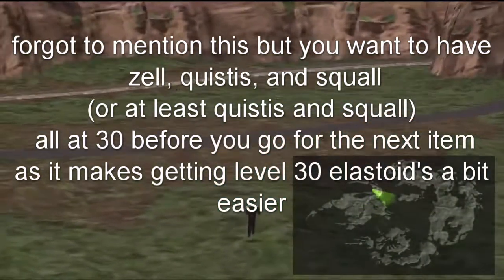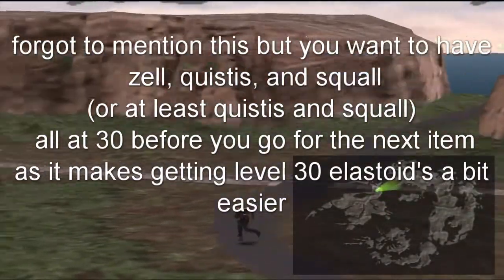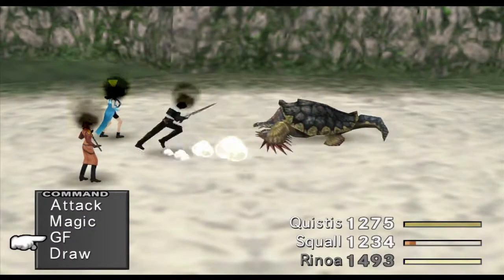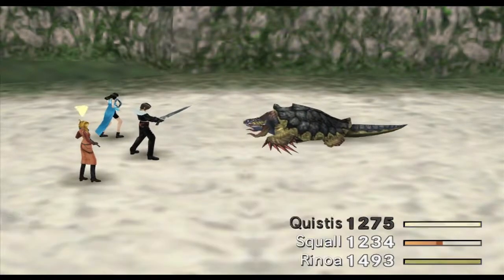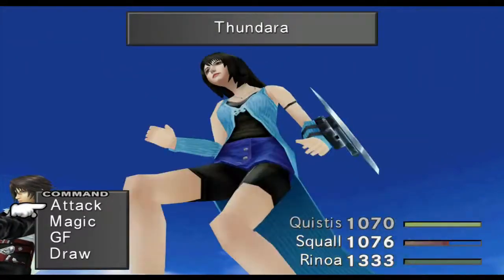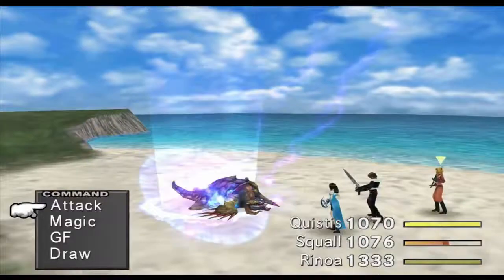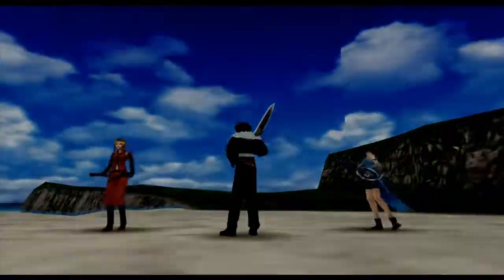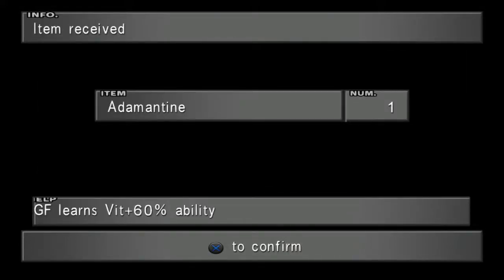To get to the beach where Adamatoises spawn: complete the events in Timber, and once you get control of the world map and the train spits you out in front of Galbadia Garden and that forest, do not go through the forest to get to Galbadia. Instead follow the train north and keep going to Dollet, and from the train station go left — it should spit you out at the beach where these guys will spawn. If not, go into Dollet, exit, and go north until you reach the ocean. Since you'll probably be in the mid-20s when you get there and need to be level 30 with everybody in your party to get the Adamantine, I advise you save your game, heal up, use the magical lamp to get Diablos and fight him, and once you acquire him set his ability to Mug — that way while farming XP to reach level 30 you can also learn the Mug ability, which you'll need in the next part.